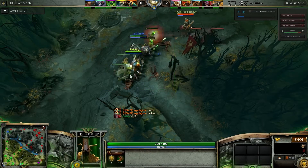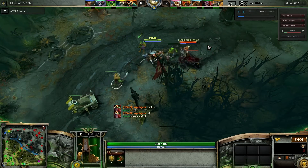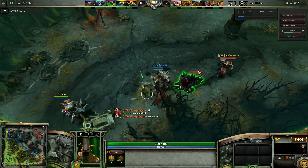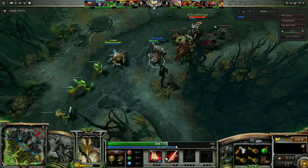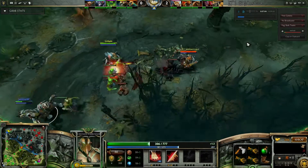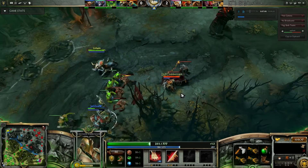They really need to get a kill on me to make this lane work for them, and until that happens it's not really worth it. They're trying to be mega aggressive because Centaur is a really aggressive hero. He has an AoE stun and he deals a bunch of damage to himself. That's a really massive nuke early on — 250 damage is massive.